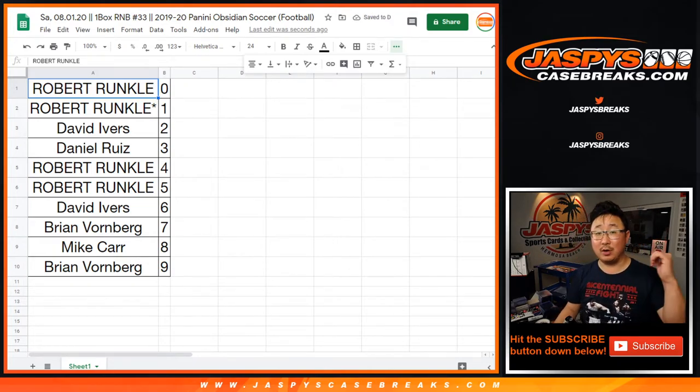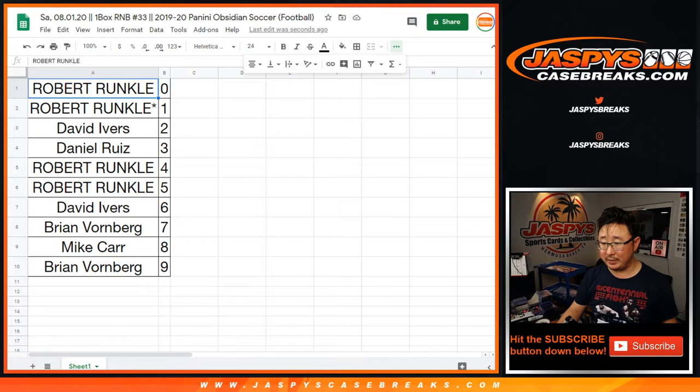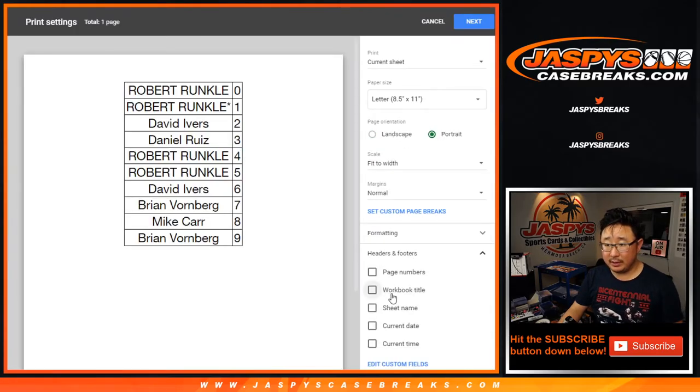If you want to know how this works, go take a look on the website — there'll be a description there. No one's trading, right? No one trades in these number blocks — you get a block of numbers. We've got another pack break or two coming up after this. TWC trade window closed. Let's rip.